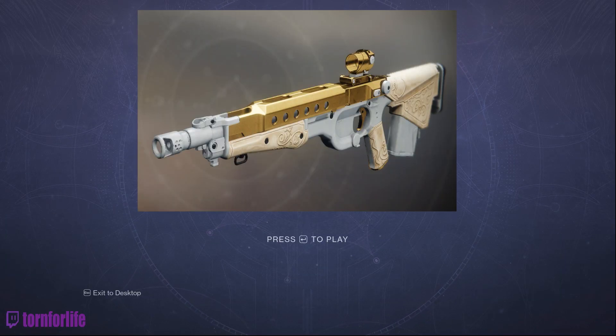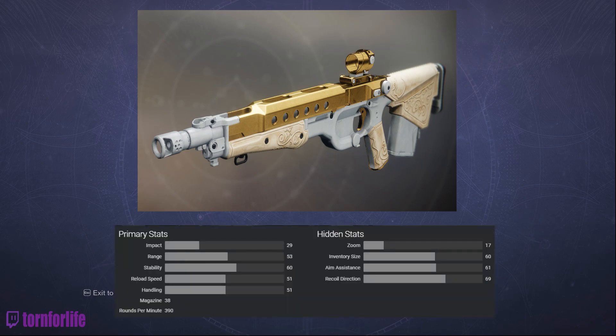What's up guys, in today's video I want to go over a quick review for the Pulse Rifle Bygones that can be acquired from Gambit. You can get it by either turning in bounties for legendary gear or ranking up in Gambit itself.